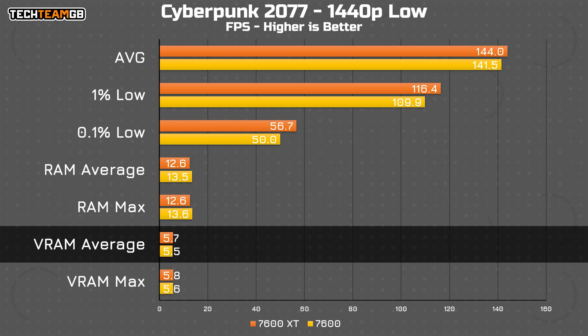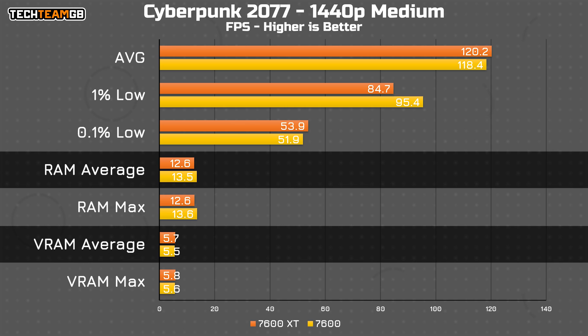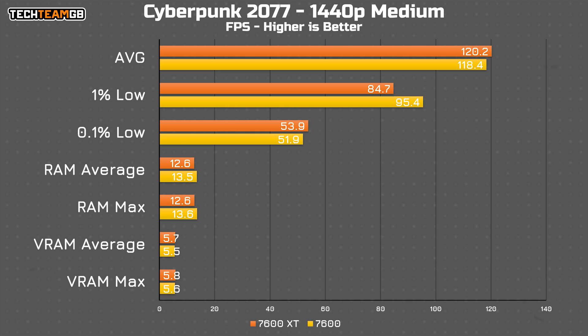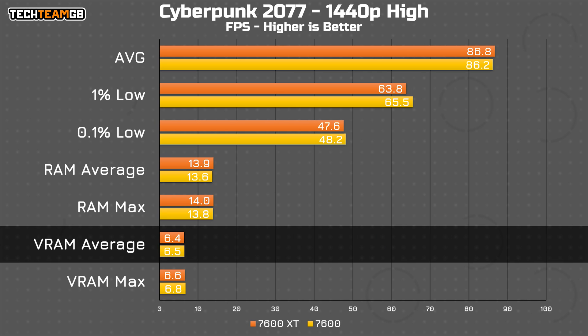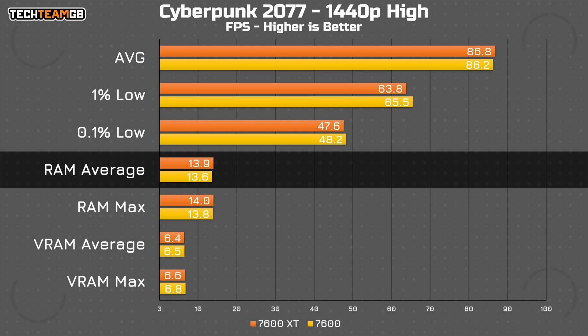On the medium preset, the RAM usage is functionally identical, as is the VRAM usage — sitting at 12.6GB for the XT and 13.5GB for the 7600, with VRAM at 5.7 and 5.5 respectively. Those figures are functionally the same as the low preset, despite having 20fps lower performance on average, and there is still functionally no difference between the two cards. On high, we finally see a jump in VRAM usage, up to 6.8GB at most. Importantly, the system RAM usage hasn't moved at all between settings for the 7600, despite VRAM usage going up by a full gigabyte — suggesting it isn't using system RAM, at least not yet.